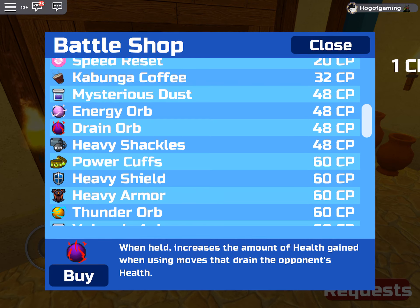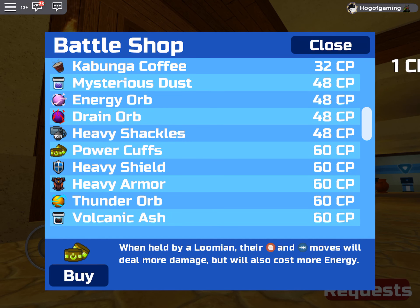Power Cuffs: when held by a Lumen, their attack moves will deal more damage but also cost more energy. I think the Power Cuffs are also pretty good, but I don't know who I'd put it on — maybe Tautab.